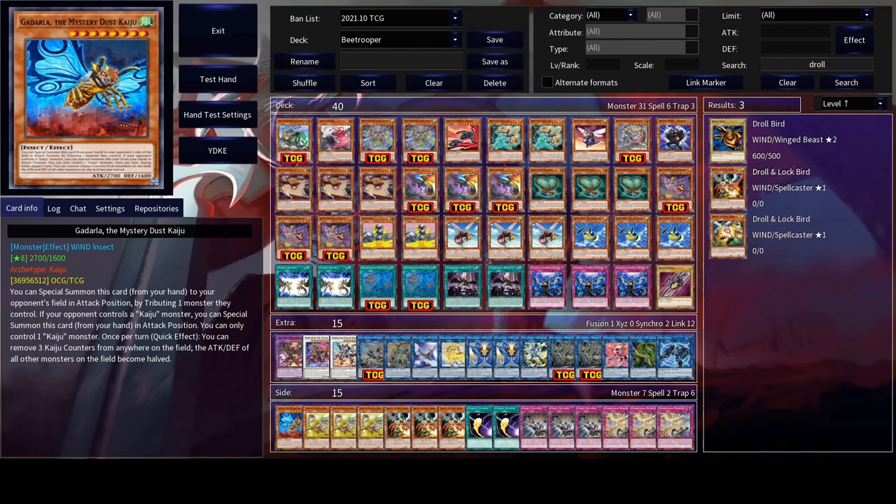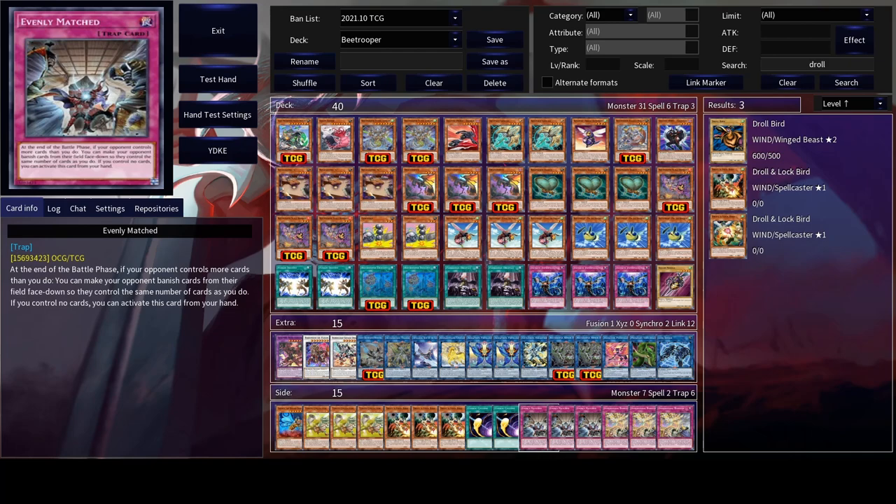Before we jump into the combos, I have to address some things about the deck. First of all, we don't play Scouting Bagworm at all because it locks us into Insects, and if our opponent interrupts us at the right time it's really devastating for the combos. Another card that we can play in the extra deck is one copy of Salamangreat Almiraj, because this card allows us to start the combo off with either Retaliating Sea or Resonance Insect. I would personally replace the Picofalena for that card instead.